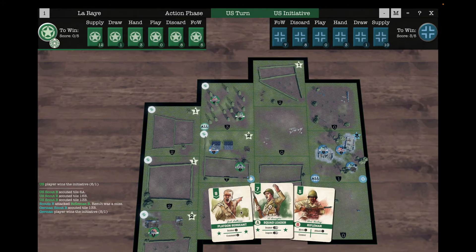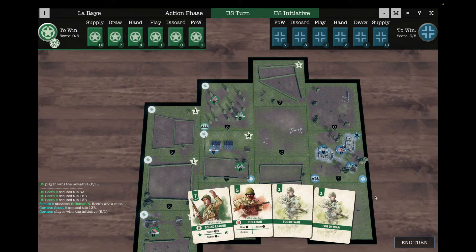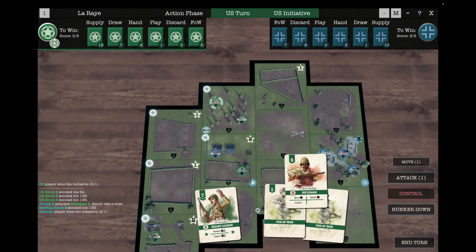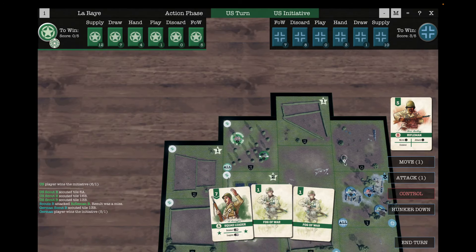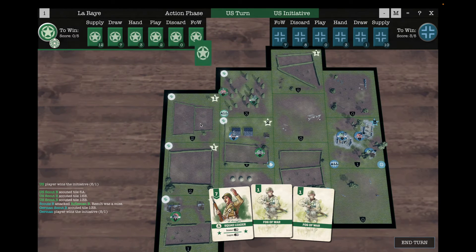We'll play the platoon sergeant command. I probably wish I'd kept that scout because it would be useful to get rid of some of the fog of war, but we're stuck with it. So we'll play the rifleman and move him over to there.